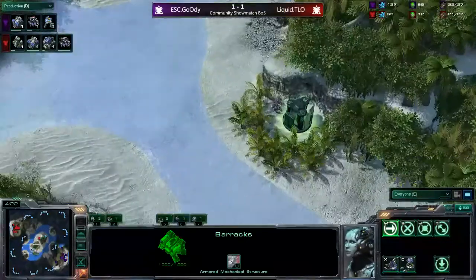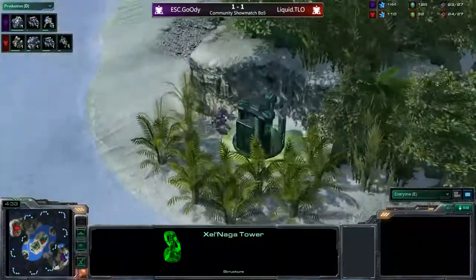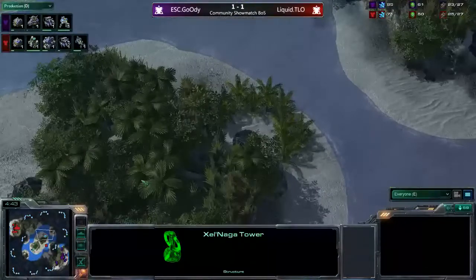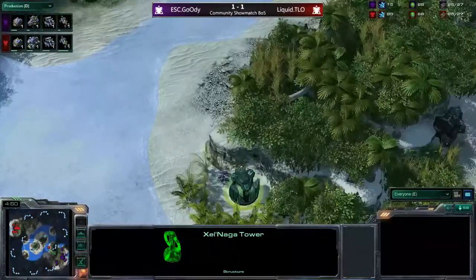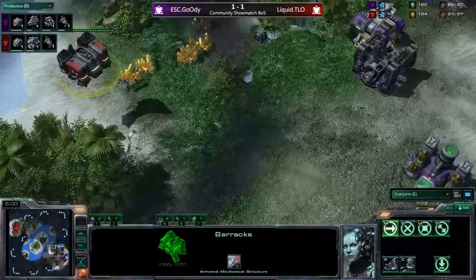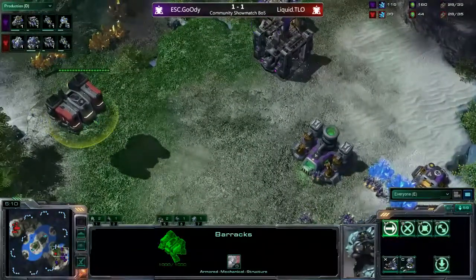Here in the center of the map there are two scouting devices — I'm not sure you can call them Xel'Naga Watchtowers, but let's go with scouting devices. This looks really funny, because only when you're next to it does it pop up; otherwise it stays in the ground. Very nice animation — I think it is Alice Prime who created this map, though I'm not too certain. This map comes from Korea by the GOMTV guys, for sure.